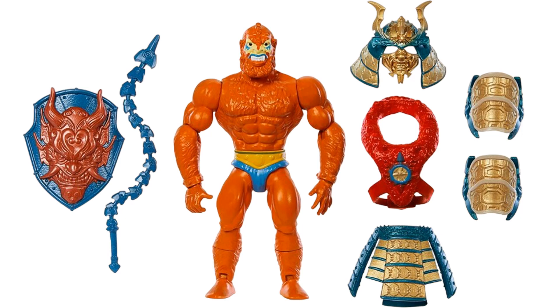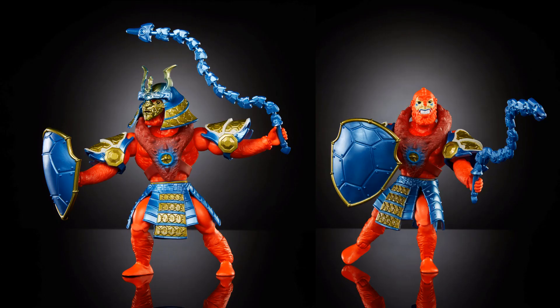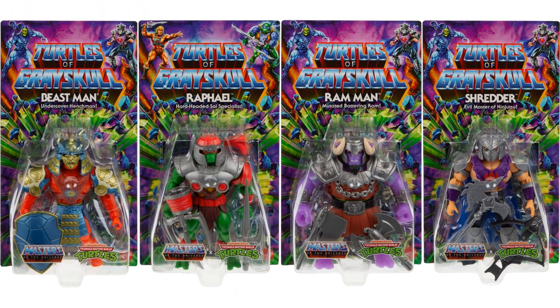Here's Beast Man with and without the armor on. Without it, he's got a shield and a whip. Then there's all that samurai armor. The samurai armor comes with a turtle shell shield. Beautiful armor. Without the helmet on. There's your Beast Man in package showing all the accessories. Nice samurai look to him. And here are all four figures of that wave in package.